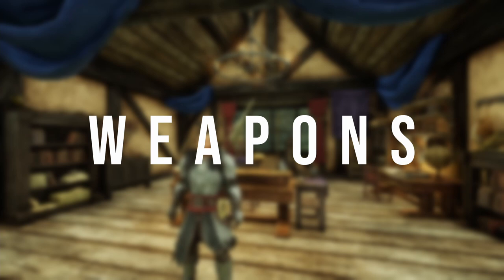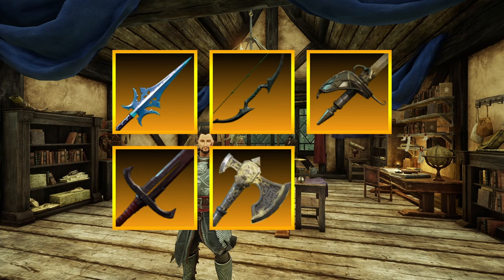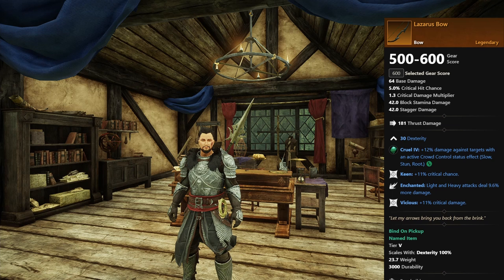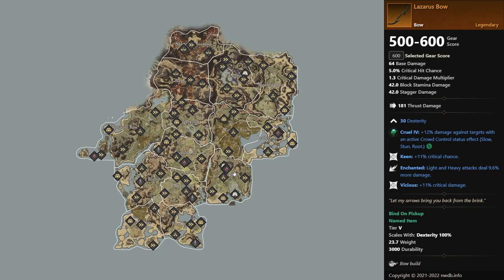First let's take a look at weapons. I'll go over all of the weapons — for example bows, spears, rapiers, hatchet, sword, and musket. First is the best in slot Lazarus bow. This bow will drop with dexterity, keen, enchanted, and vicious. A lot of people want headshot damage on their bow, but this bow is pretty good — if you get the Lazarus bow in legendary, nobody's going to complain since it's the best in slot bow that can drop from a dungeon.